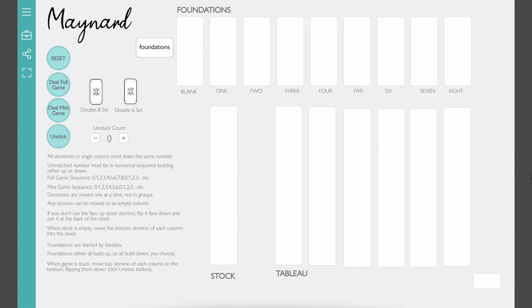This is the playingcards.io version. If you look at the link in the description below, you can download this maynard.pc.io and upload it to playingcards.io to play this game. It's a very fun, in my opinion, patience-style solitaire game, and there are multiple versions. This playingcards.io version can show you a full game by pressing the full game button, and there's also a mini game with fewer columns and fewer foundations.